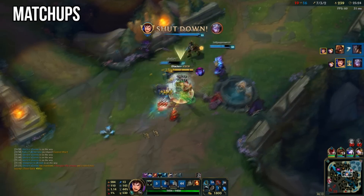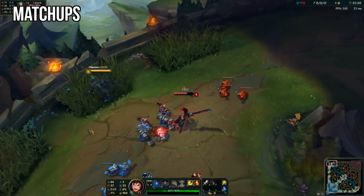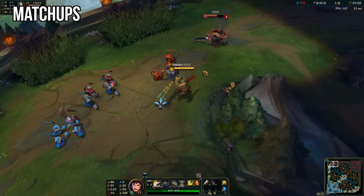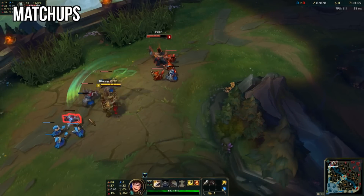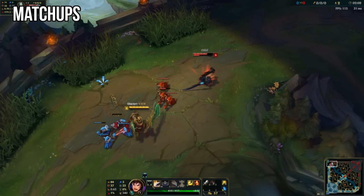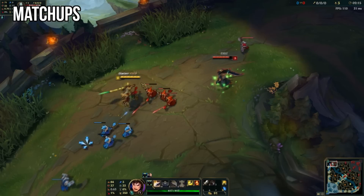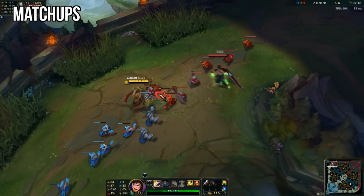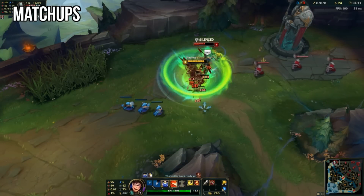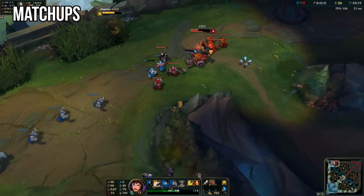Let's talk about difficult matchups. Tryndamere is surprisingly an easy lane to win if you know what you're doing — it's all about taking very small trades. The longer you fight a Tryndamere, the more chances you give him to crit on you. From level one, run in and out of that brush and slap him with your Qs. Don't let him stack his fury for free — every time he autos a minion, hit him and run back into the brush. Run in, use your Q, then begin to spin. As soon as you proc Storm Raider's Surge, just run away. He won't be able to slow you or use his E to catch up because you'll be unslowable and too fast. This same principle can be used to bait out his ultimate at level six.